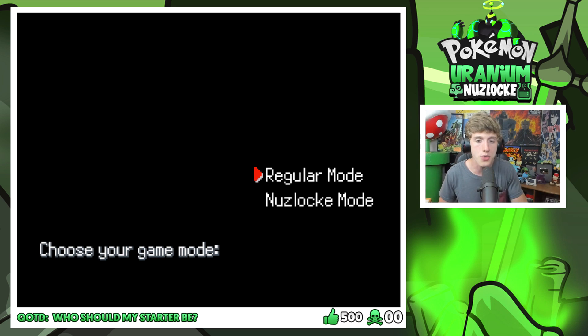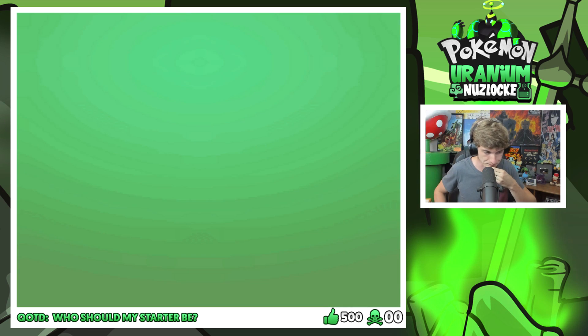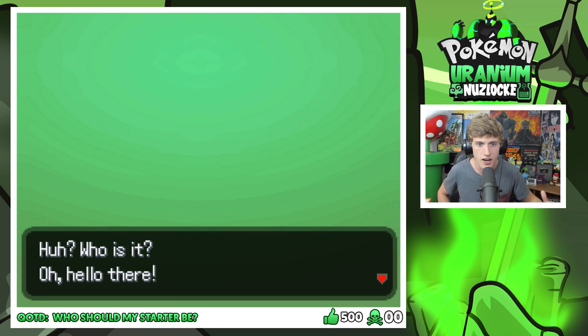This is going to be a Nuzlocke. I'm going to go with the regular mode for one reason — the United Bonus Rounds. In the United Bonus Rounds we have certain plays where we can get an extra life and stuff. If you do the actual Nuzlocke mode in this game, once they die, they're dead — you can never revive them. So I'm not going to do that just because of the United Bonus Rounds that will have challenges. I really don't know if this is a hard hack, but we'll see.